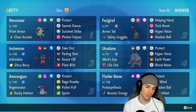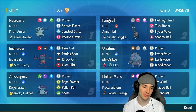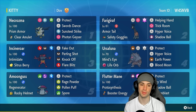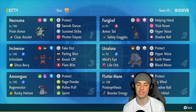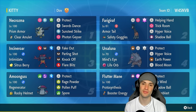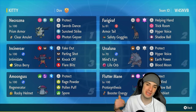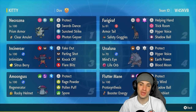Our final three Pokemon are Incineroar, Amoonguss, and Fluttermane. Fluttermane is there for special attacking and speed control with Icy Wind. Incineroar and Amoonguss are there for support — Amoonguss can Rage Powder and put Pokemon to sleep, Incineroar can Intimidate, Fake Out, and Parting Shot. If you want to rent this team, the rental code is at the top right corner.